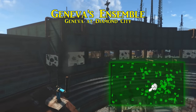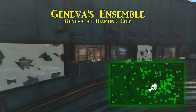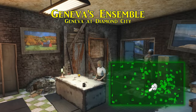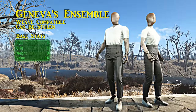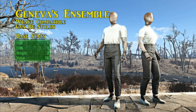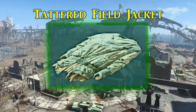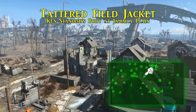While in Diamond City you can also get Geneva's ensemble. Geneva is the secretary of Mayor McDonough, and her office is located in the upper stands, accessible via the large lift by the entrance of town. It can be pickpocketed off her, and like Irma's feather dress, Geneva's ensemble will respawn on her as well. This outfit doesn't normally have damage resistances but raises the wearer's perception and charisma by one. The ballistic weave can also be applied.